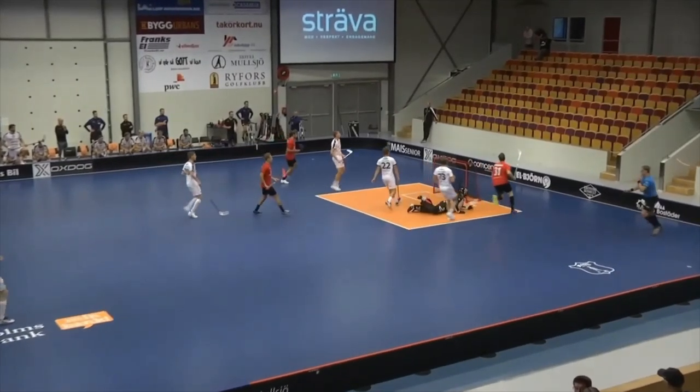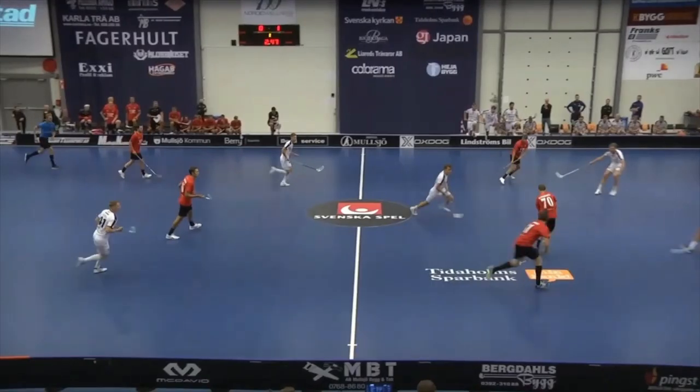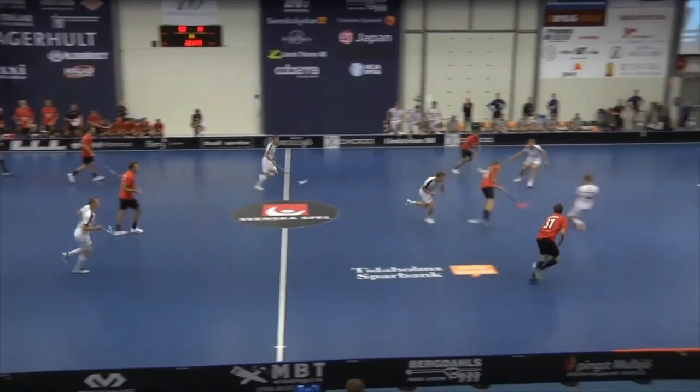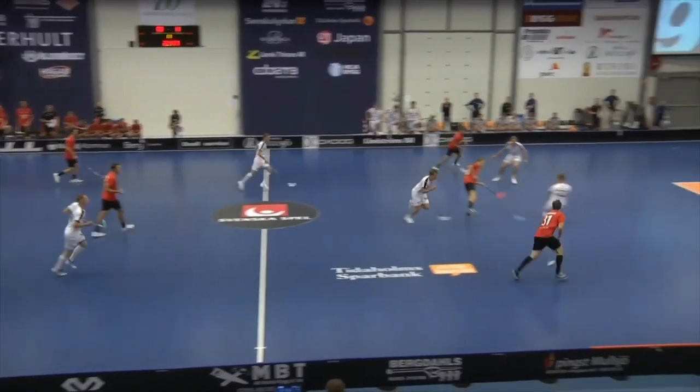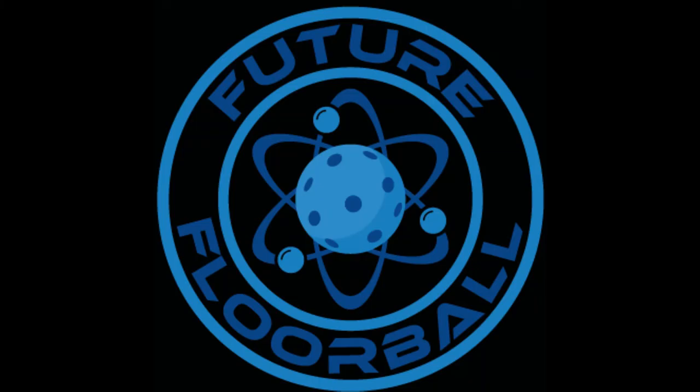And it's a good goal. Great finish on that one. The playmaker was red number 70 — it was a great pickup by the red player who forced the turnover, but red number 70 carried the ball into the middle of the court and really set it up for the finish. He carries it in, makes the last defender commit to him, and then slips it to the outside.